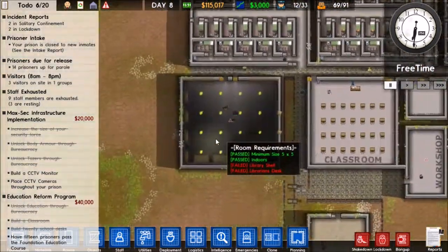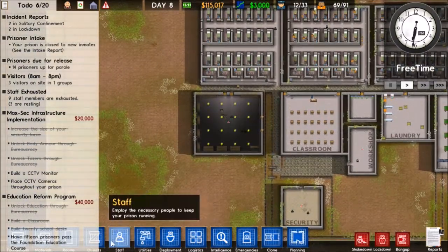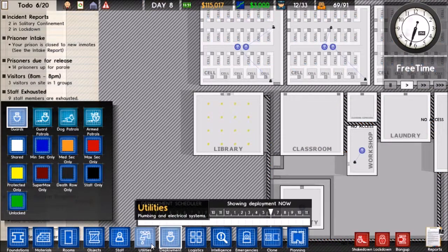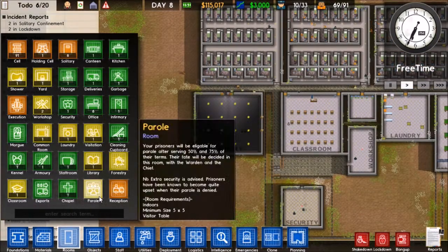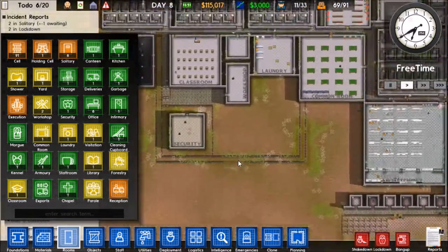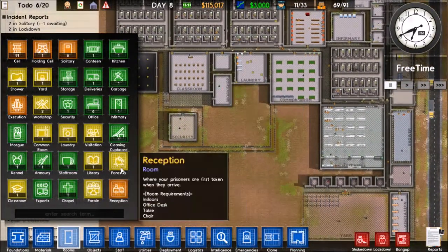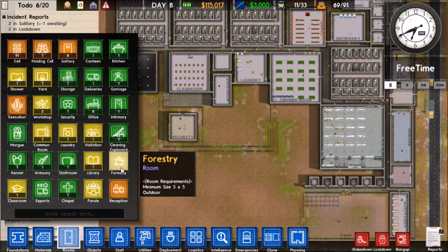Last episode we were in the process of getting our library up, so that is being built right now. I want to take a look at the rooms and see what else I need. Parole room, that might be useful. Forestry - I'm pretty sure the only way that works is if I have trees. I don't know if the forestry is for prisoners to work with, or if that's just for workmen. I'm not sure.